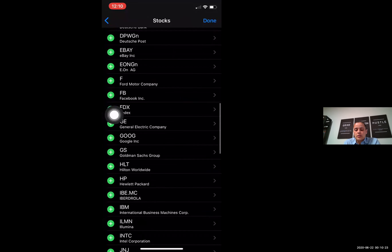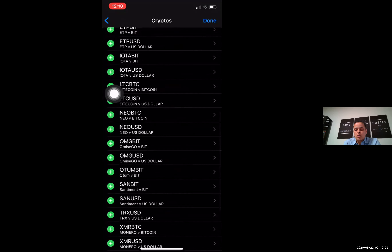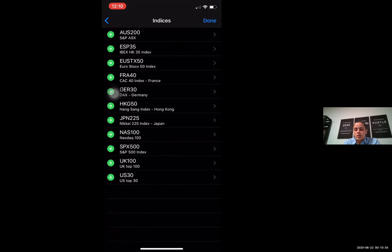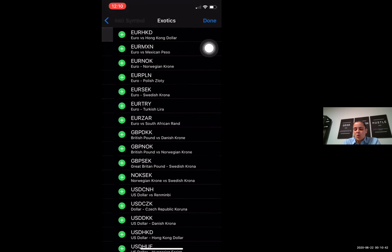If you go back up there to add pairs or add trading symbols, you have the option to add regular stocks, you have the option to add cryptos, you have the option to add indices. I don't recommend any of these for new traders in the very beginning — get in the academy and learn a little something before you start messing with this stuff. Metals: same thing.